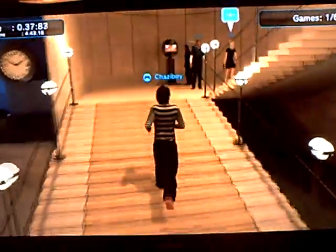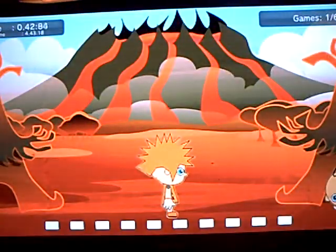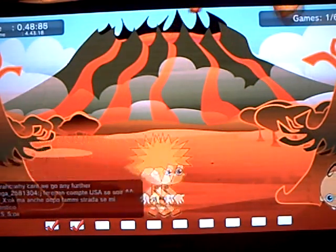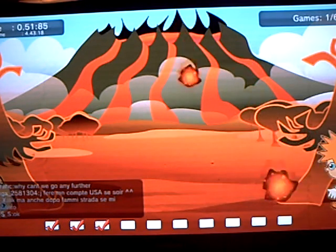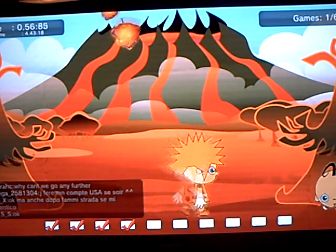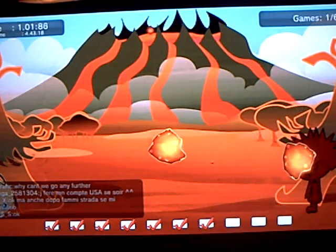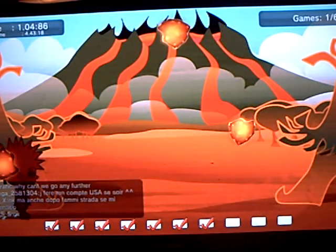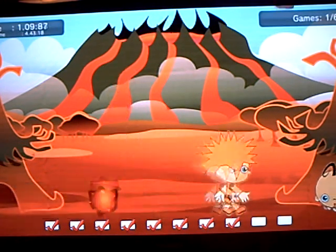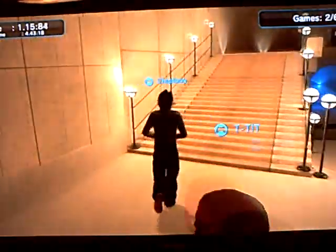To get these done in the quickest order, you want to run up the stairs. Now what you need to do is grab the baby without being hit by the lava rocks. You try and grab the baby as fast as possible, and you have to grab until you fill up all of the tick boxes. Now that one's done.